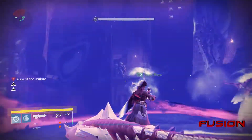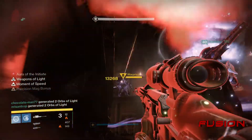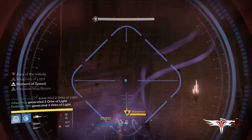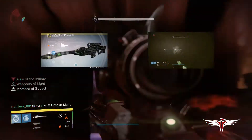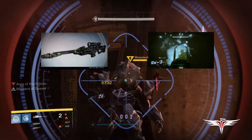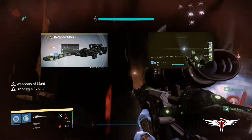A couple of things that can make the challenge a lot easier: have one or two Night Stalkers and Defender Titans with Weapons of Light to help improve damage per second. It's also a good idea that most players are either using the Black Spindle or the Sleeper Simulant to greatly increase DPS. If you are still looking for these weapons and haven't got them yet, I will leave links in the description and at the end of the video to help you get them.